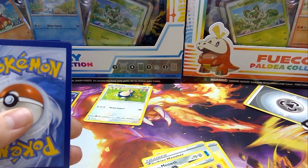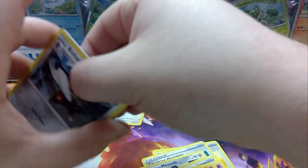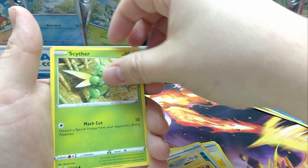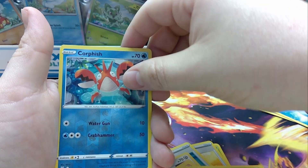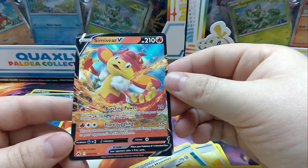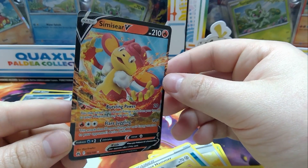On to pack number three. Discard the water energy. We have a Bisharp, Graveler, Pokemon Catcher, Energy Search, Scyther, Raiolu, Yungoos, Cherubi, Reverse Corsola. And for the rare - Simisage V! Nice. I think I pulled this before. I'll take it.